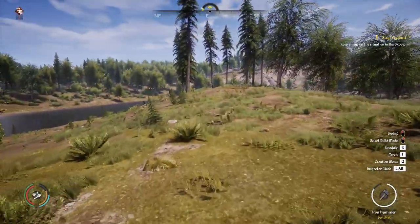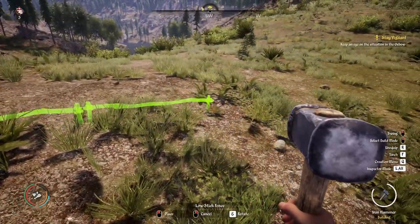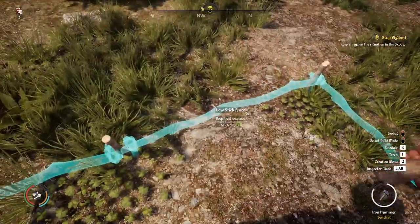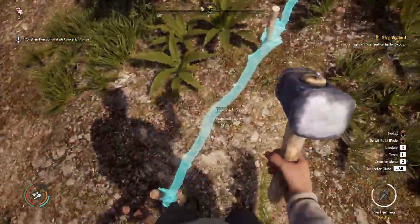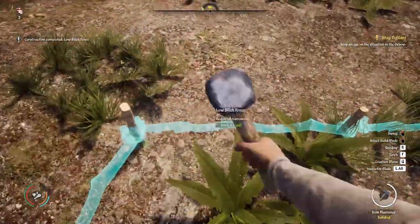Thankfully we have the build-a-fort option, which I think is the safest tactic at your disposal. You just need to have fences unlocked as well as some sticks. As you can probably guess from the name, this tactic will involve getting your hammer out and building an enclosure around yourself near the animal's spawn point.